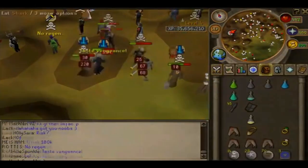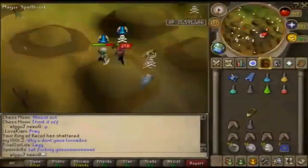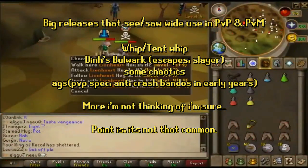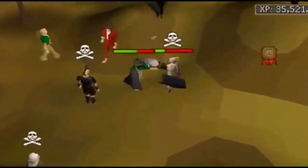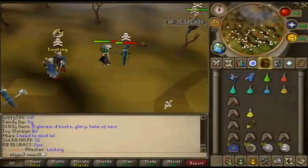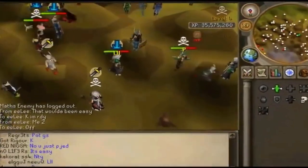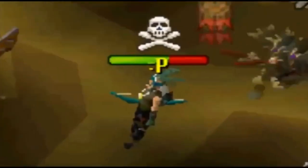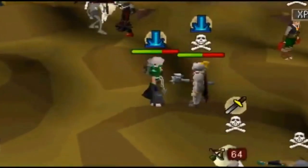There are instances of items usable in both PVM and PVP — look at the Ghrazi Rapier — but take something like the Volatile Nightmare Staff; why would you bring that to a PVM scenario when there are better options? Back on topic, you can see this guy shredding in a PKing video — just the highlights — but that accuracy and those XP drops and big damage like a 660, a 570 — that's insane damage even by today's standards.